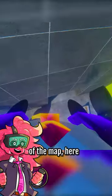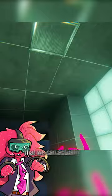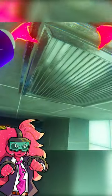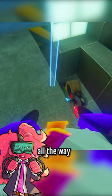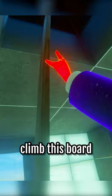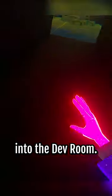So if we come down to this part of the map here, you'll see on the ceiling there's a little vent that we can actually jump to and pull it off like so. Then take your board gun and make a big wooden board all the way from up there, and now you can just climb this board all the way up into the dev room.